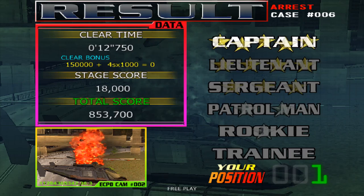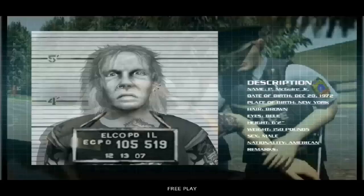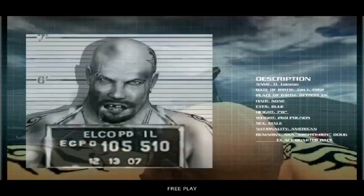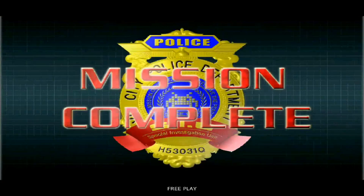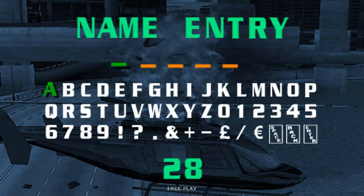That is Chase HQ 2 completed on one credit. Nancy features in the rather short ending sequence, showing all the criminals you captured and their jail sentences — not much to write home about. The original Chase HQ had a better ending. Now the high score entry — which sadly doesn't work on the crack of this game. It does at least save and store your scores, but your name will just be AAAA.